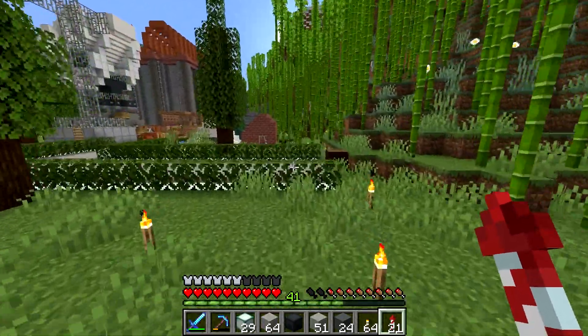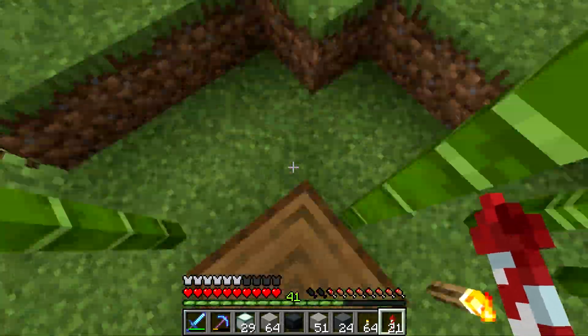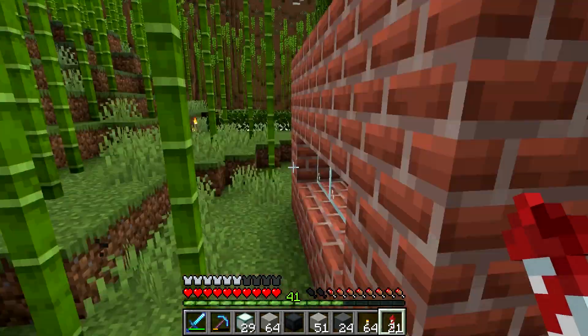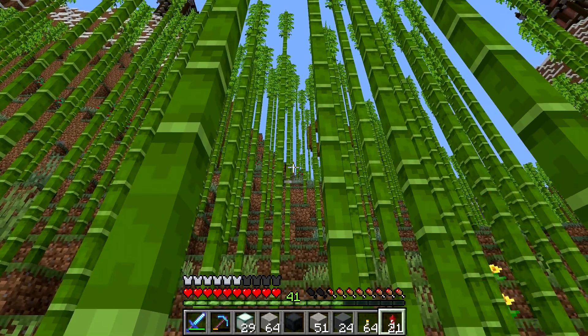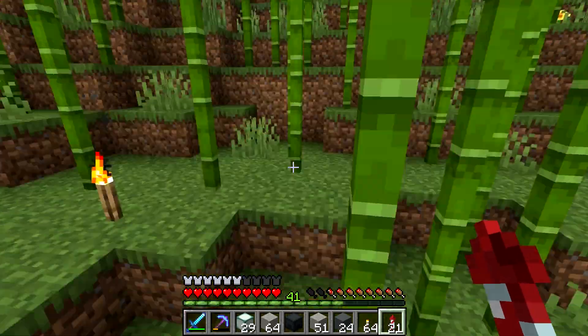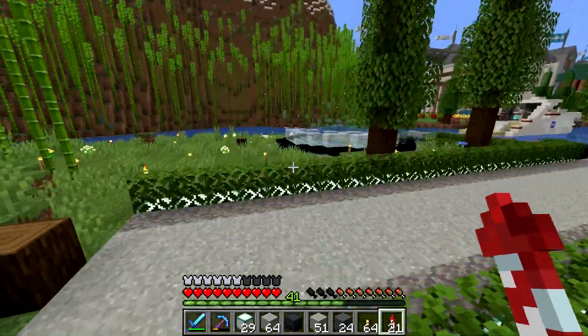We're using a lot of the flat space here for the structure. The building is going to come the same amount of blocks the other way — from here all the way over to this point, and it's going to butt up against the dog houses a little bit, but that's fine. Then it's going to go up to that point up there. Kind of a huge structure, but should be worth it in the end.